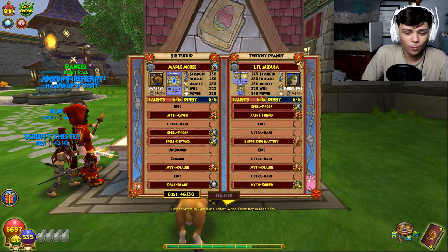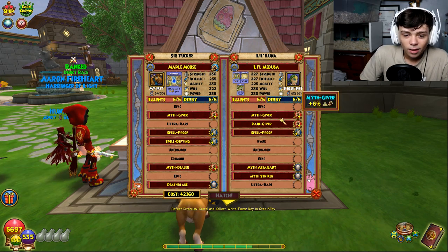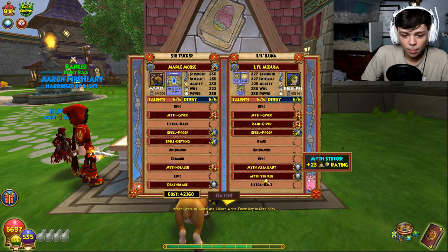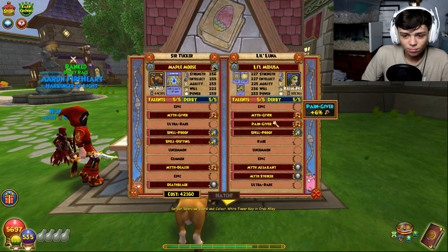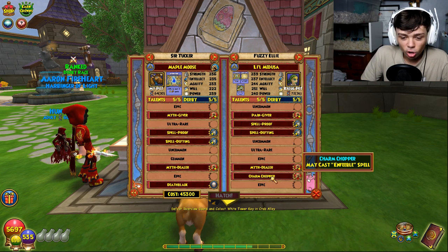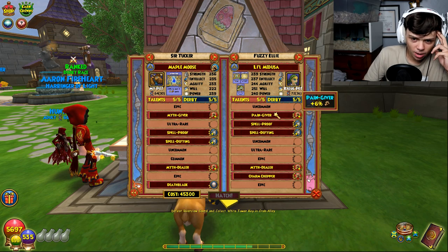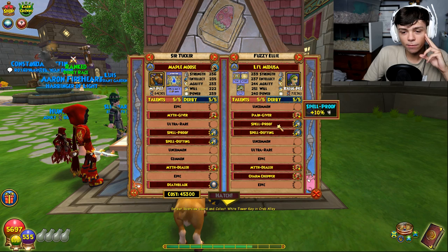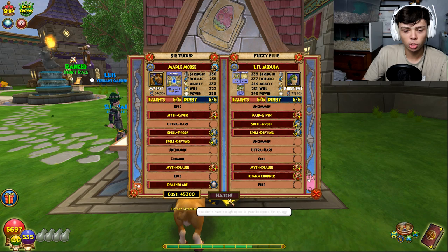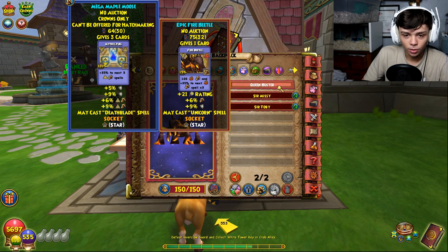Spirit blade, why would you want that on your pet? Guardian wall — that's an all right pet: spell proof, double damage, double crit. But I'm level 30, I don't need that. Charm chopper — I might have to go for this one guys. Pain giver, spell proof, spell defy, myth dealer, and enfeeble. That is overpowered. I don't have enough space, oh my god, are you kidding me.